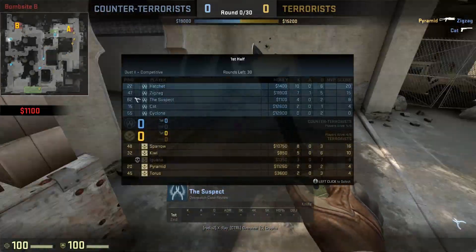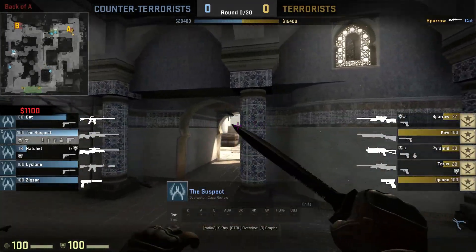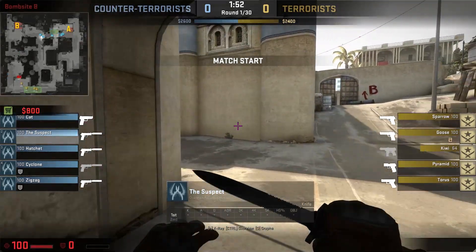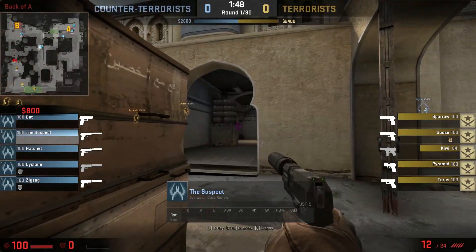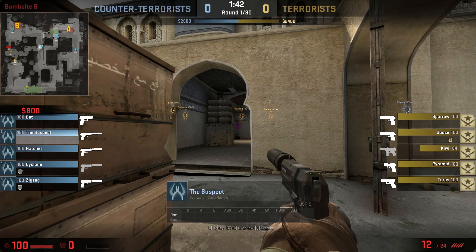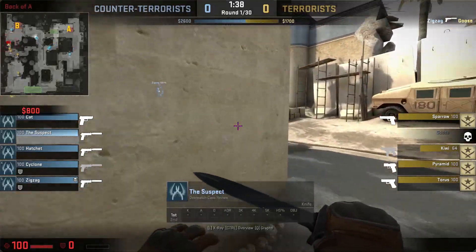Obviously he's on Dust2. What round are we? It's literally the first round. He's warming up — must be warm up. He's got an AWP. So the game has gone live, he's starting on the CT side. We're going to turn on the X-ray so we can see the T's — four of them actually heading into the upper tunnel. So he's looking at lower.